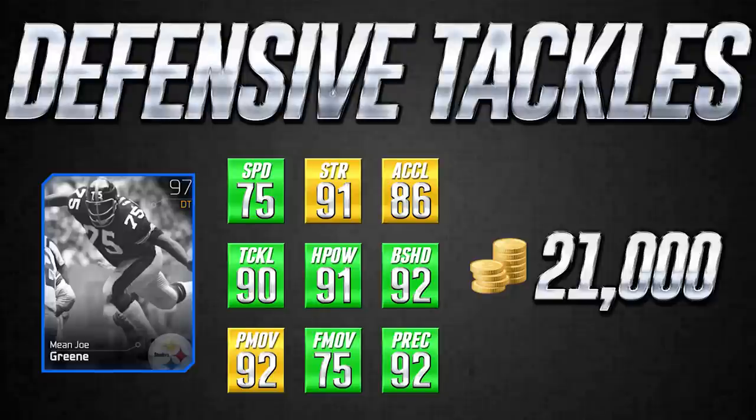The first card we're going to look at is Mean Joe Green, and this is a base legend card — not a full ultimate legend or anything like that, but still a pretty nice card with some nice attributes. It's going for about 21,000 coins at the moment. You'll notice at first glance that it has quite a bit of green in the attribute fields. Green basically means that attribute is good for the position — for example, 75 speed is good for defensive tackles, whereas for wide receivers that would be atrocious and show as red. Yellow is kind of an average attribute, and red is very poor.